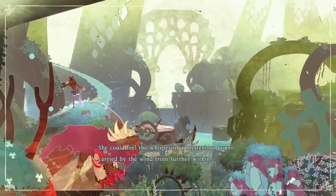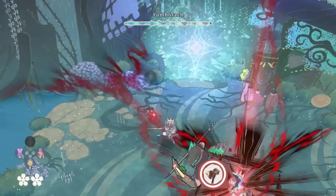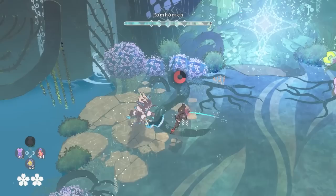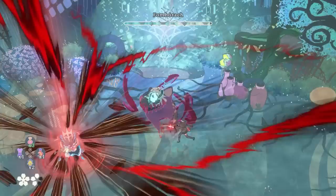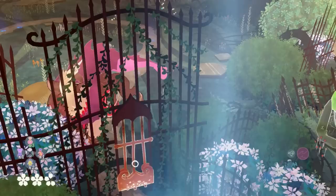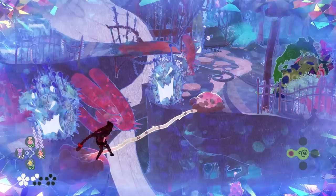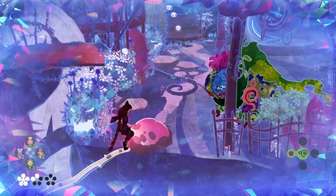Bayonetta Origins: Cereza and the Lost Demon is a delightfully stylish origin tale that sees young Bayonetta take her first steps on the road to becoming the true Umbra Witch we all know and love. This is a graphically stunning fairy tale with plenty of atmosphere and charm. However, long-time Bayonetta fans beware — it's a game aimed squarely at a young, casual audience, introducing plenty of fun puzzle and combat mechanics but never really evolving them to a point where they become challenging. Repetition creeps in later in the game, and although it ends with some stylish boss sequences and nice shoutouts to the main series, a little more challenge, inventiveness, and experimentation could have made this one absolutely essential for all ages. We here at Nintendo Life give Bayonetta Origins: Cereza and the Lost Demon on the Nintendo Switch a seven out of ten.